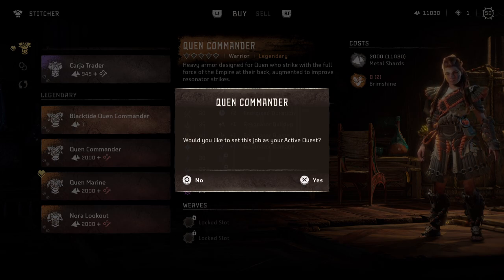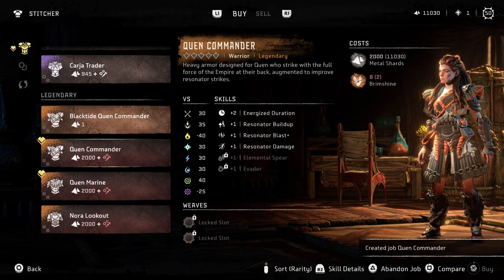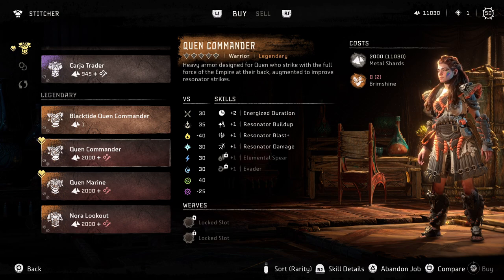And then once you do that, you can choose to keep it an active quest — up to you, you don't have to. I'm going to click no, so it's not an active quest, but it is a quest now to find brimstone.